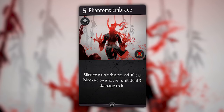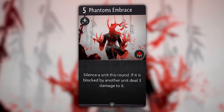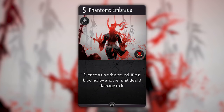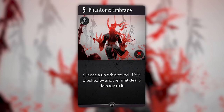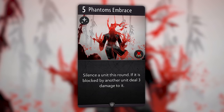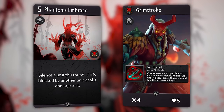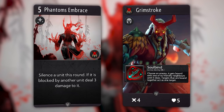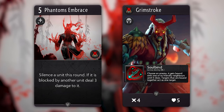Grimstroke's signature card is a 5 mana spell called Phantom Embrace. It silences a unit this round, and if it is blocked by a unit, it takes an additional 3 damage. A slight power creep to Rix's signature spell, but that's not a great benchmark regardless. This is a decent spell overall, and very thematic to what he does in Dota. While I'm not sure if this hero will see a lot of play, it is very well designed. It could potentially fit in a red-black deck that has a lot of single target removal, which will gain additional value out of his active.